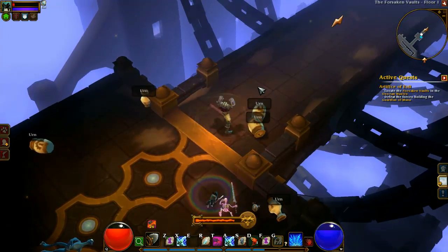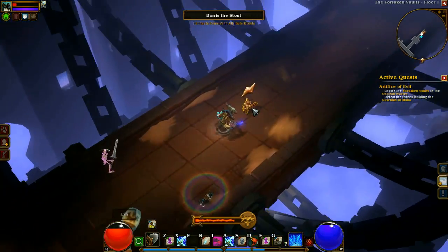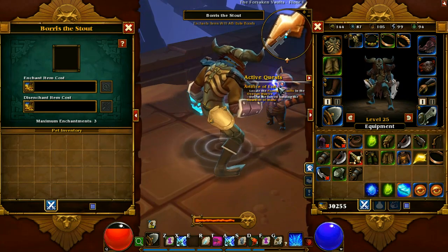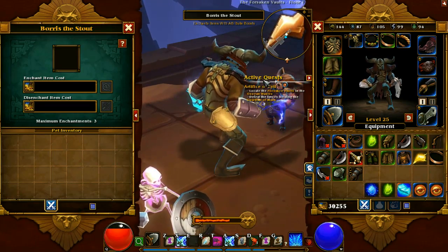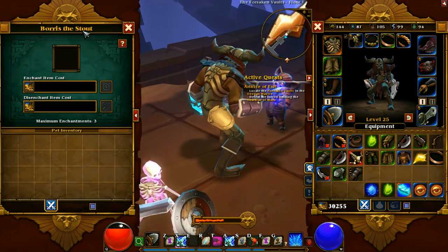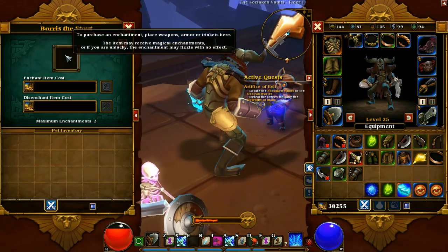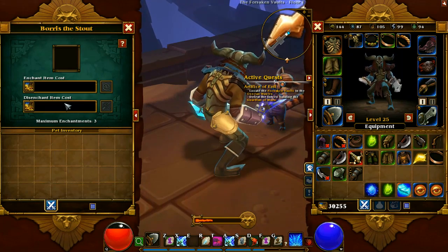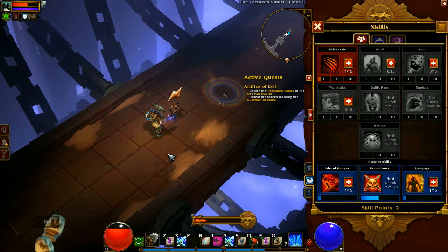When you get a break from the action, Adam, pull up your skill screen — I want to talk about that. Actually I want to point out this enchanter first. He's one that just randomly spawns out in the world and can add stuff to your weapons — he's like Ranger Rick or Rocket Raccoon but awesome. Each of them has a specialty, and the ones you find out in the world are better than the ones in town. They're like wandering merchants — you get one shot to use them.